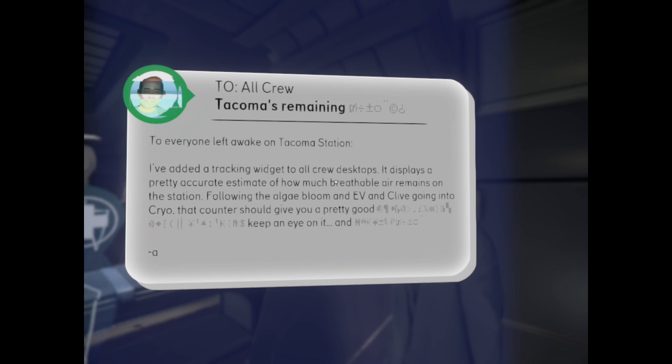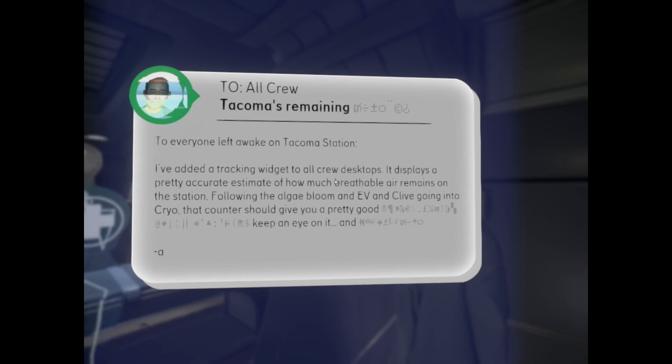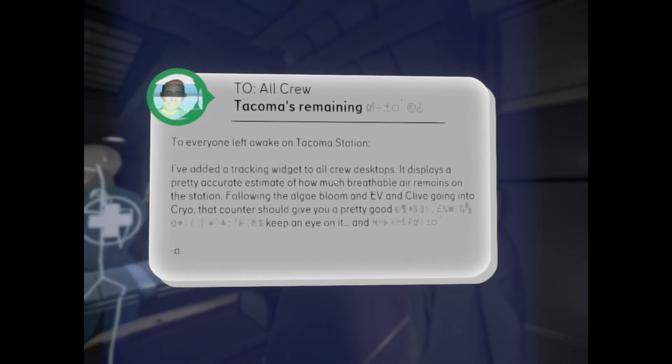To all crew, Tacoma remaining. To everyone left awake on Tacoma Station, I've added a tracking widget on all crew desktops. It displays a pretty accurate estimate of how much breathable air remains on the station. Following the algae bloom and Evie and Clive going into cryo, the counter should give you a pretty good idea — keep an eye on it.